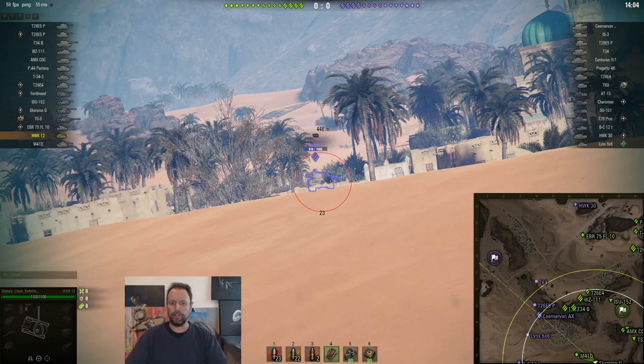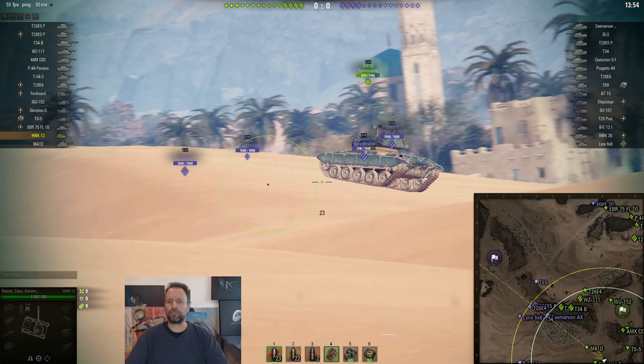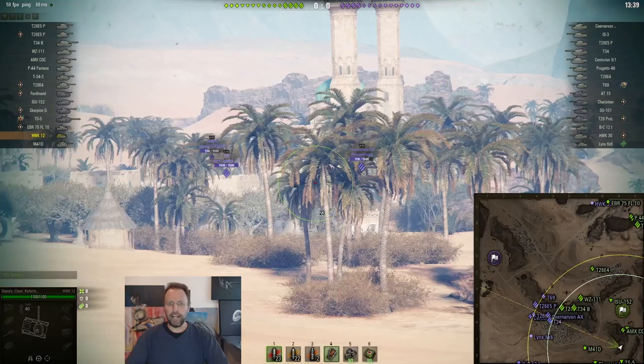Oh my god - I forgot about that, I forgot there's veiled vehicles. When there's veiled vehicles, screw going up and spotting - that's not going to happen because I'll just get lit and taken out. So I need to get on elevated ground here to shoot. I'm not going up here to retreat, I'm going up here to shoot, because I've got to be able to look down at these guys.